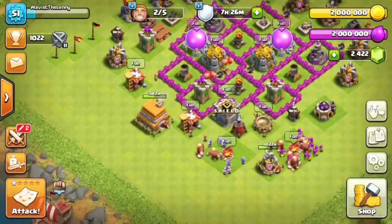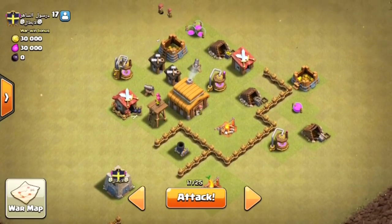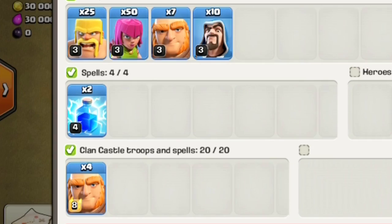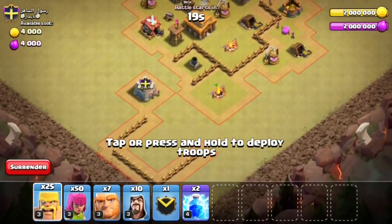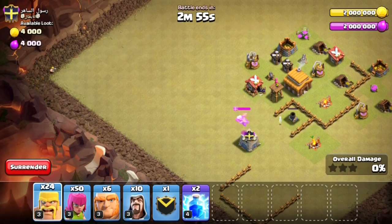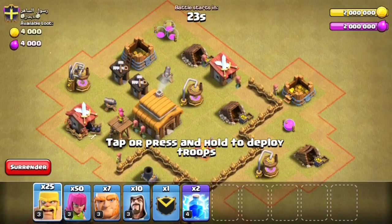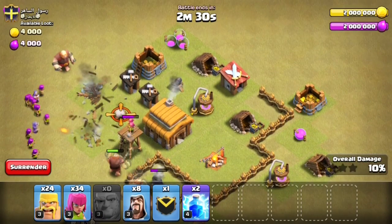We're back at our base now and we have the correct army this time because we're going to do a war attack. We're facing a Town Hall 11 - he has maxed out walls and a level 7 mortar, so it's going to be pretty difficult. His mortar is really well covered and with our army it's not looking too good, but hopefully we'll try to get a one-star. We don't want to get annihilated by whatever is in that clan castle. He didn't even have any traps by the mortar - not one spring trap, not one mini bomb.